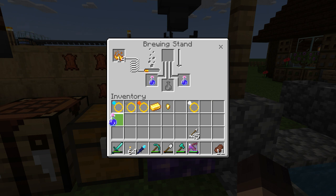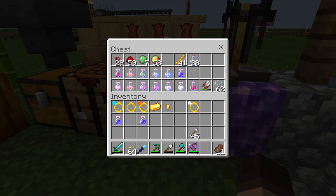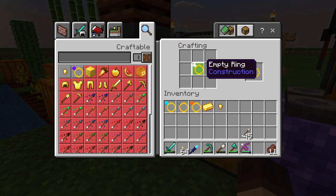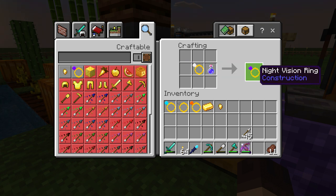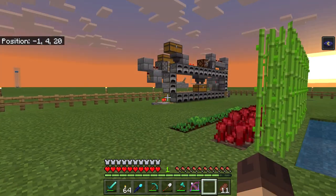Potion of night vision, 8 minutes — again you want the maxed out version of your potion. I'll make three, why not. To make the ring it's really simple: you just take the empty ring and your potion, whatever it is, and boom — there you go. Now we've got night vision going.